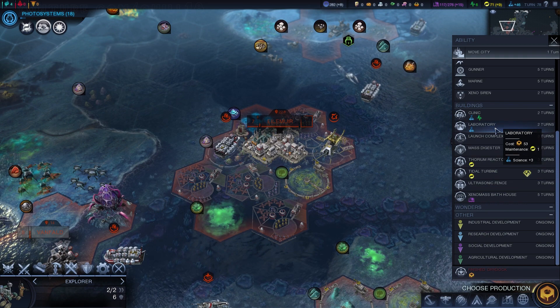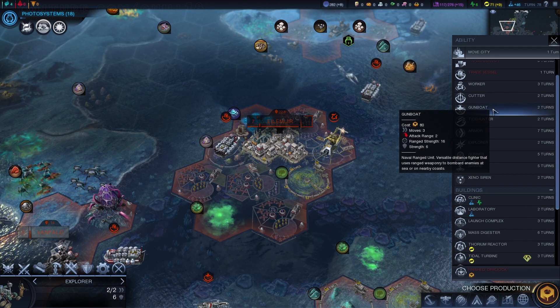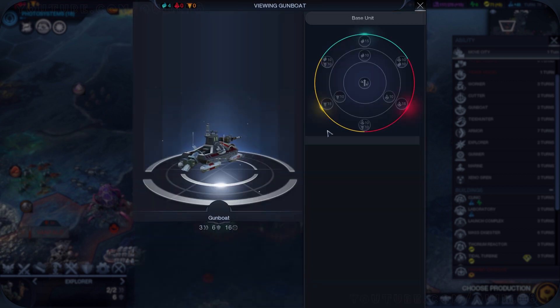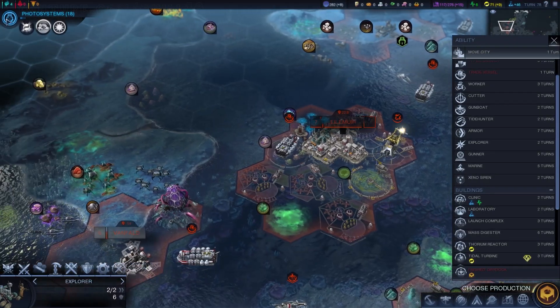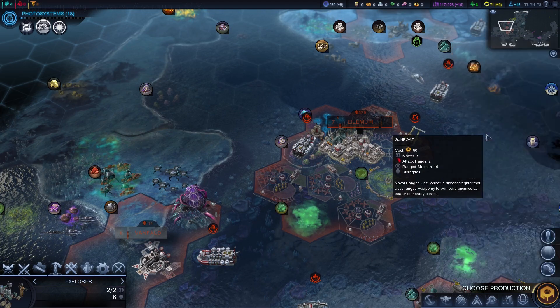It wouldn't surprise me if I grabbed the laboratory. I'm looking around considering some units — I'm very aware that my military is a bit on the weak side. Look at this unit upgrade screen — just so gorgeous. You can check what level the next upgrades are at. Obviously you could check these things before, but this is such a nicer screen. Love the filters. It's just a non-sucky interface to check those unit upgrades, and it really gives you a sense of how much extra stuff there is.